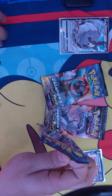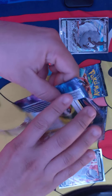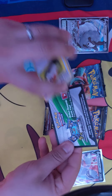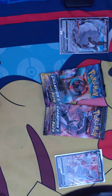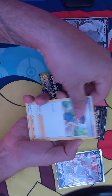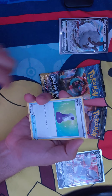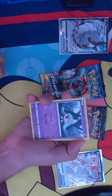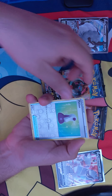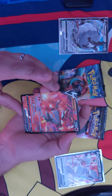Next pack. Lightning, Hop, Pokemon Center Lady, Suspicious, Food 10, Pokeball, Potion, Rockruff, Harina, Trubish. Our reverse is a Potion. And for a rare, Incineroar V. We are two for two.